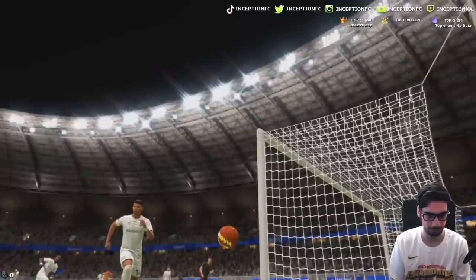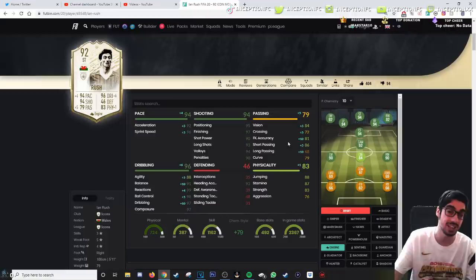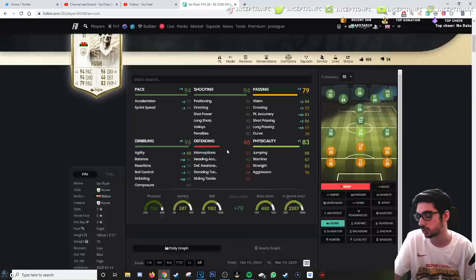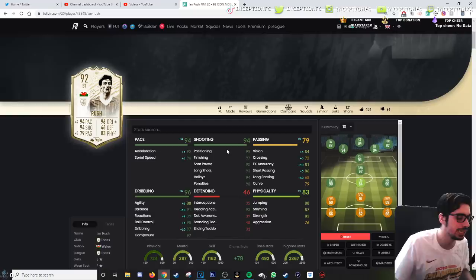Final verdict: he's pretty good. The engine chemistry style definitely helps out this card a lot — plus 10 for dribbling, agility, balance, plus 5 for acceleration and sprint speed, and the general passing stats as well. He plays really well in game. The lack of four-star skill moves does suck from time to time, but it's not a big deal since his left-stick dribbling is very responsive. I don't think you guys will regret it. That's one icon swaps review down — I'll try to get more for you later today. It's the 14th so I'm going to check in about nine minutes to see what the rest of the content is. Peace out, love you guys.